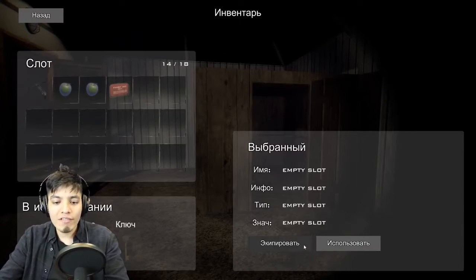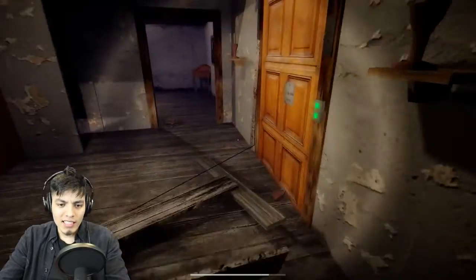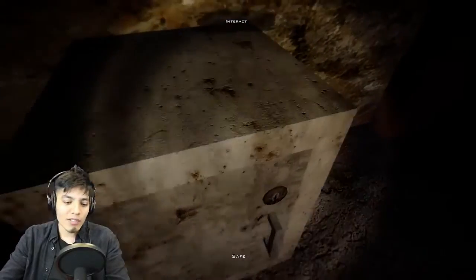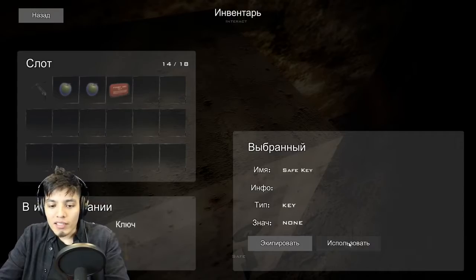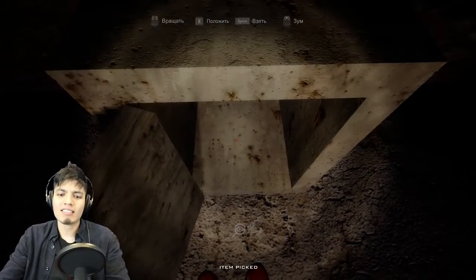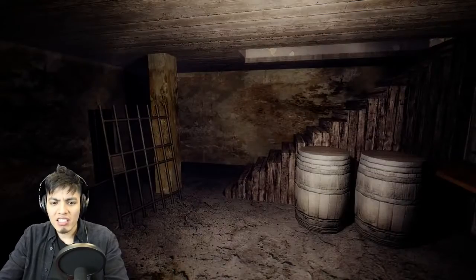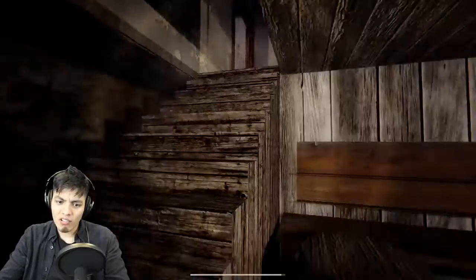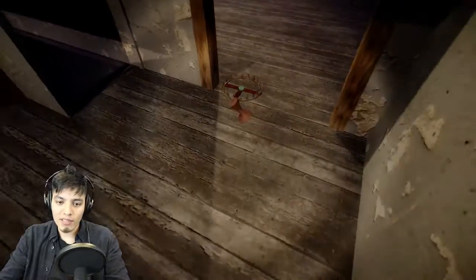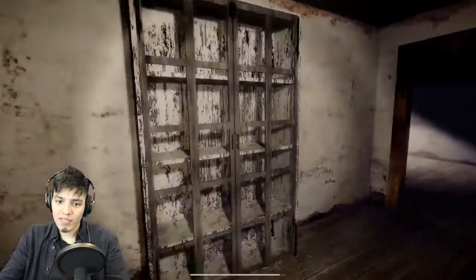We got this key — it's for the safe. So now we have to go downstairs to the attic and find the safe. Be careful with the trap. We have to find the safe. Here it is. We need the key — pop the key out, press here, and it should open. Another key! We're doing all this just to get key after key. I'm gonna go crazy. What key is that? It says barn key. So let's go to the barn — there was a door there that was closed.